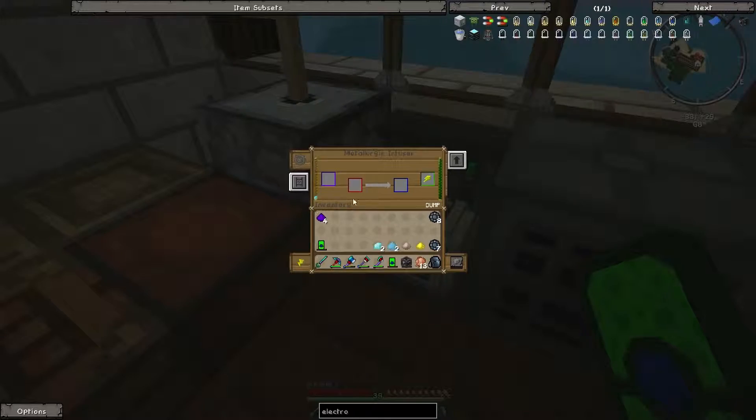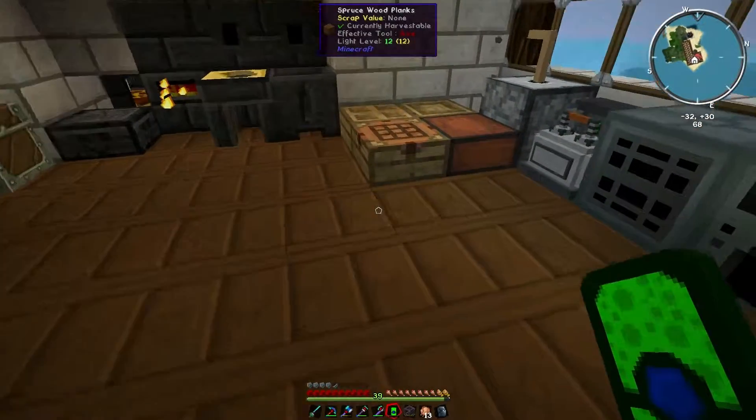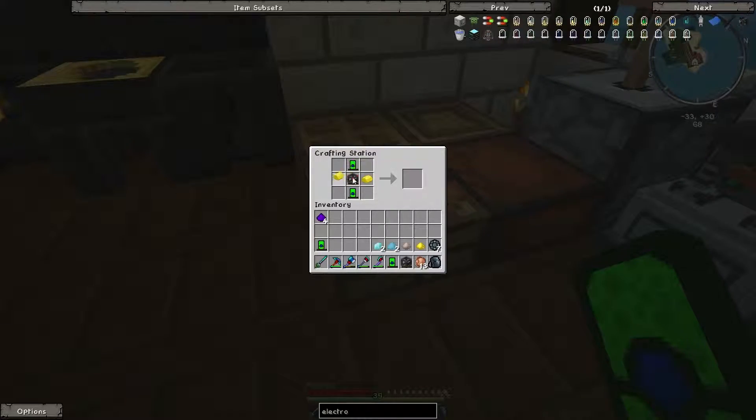We'll infuse the rest of this diamond ore into the enriched alloy. So let that go. Back to the other bit — we need the osmium dust like that, gold on the right, iron on the left. Electrolytic core.